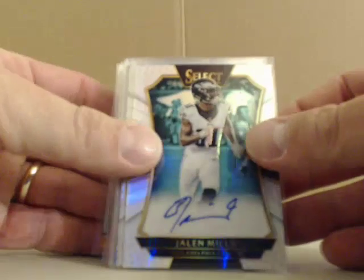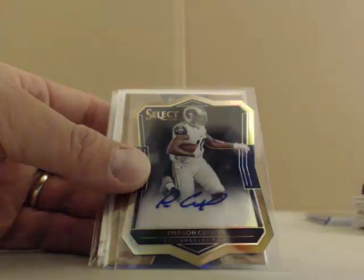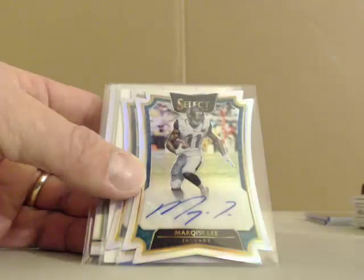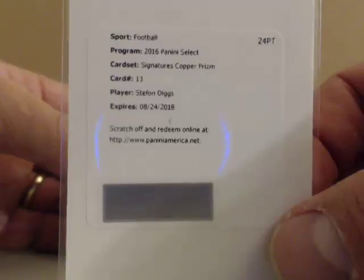And our autographed hits. First up, Jalen Mills out of 199, and Noah Spence out of 199. Out of 99: Coney Ely and Farrow Cooper. Out of 49: Shaq Lawson. We had a Marquise Lee for the Jags out of 49, and a Jimmy Garoppolo out of 49. We had a Redemption for Stephon Diggs — this is a signature copper prism, numbered out of 35 or less.